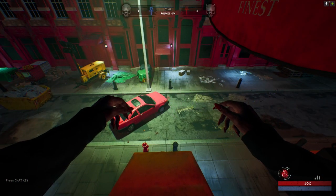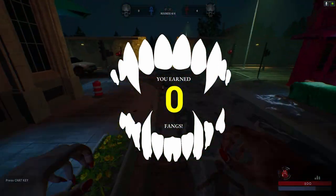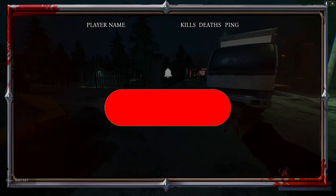With these fang points, you'll be able to unlock weapon skins, taunts, and soon character skins and fatalities. If you want to stay up to date with our weekly updates, don't forget to like and subscribe.